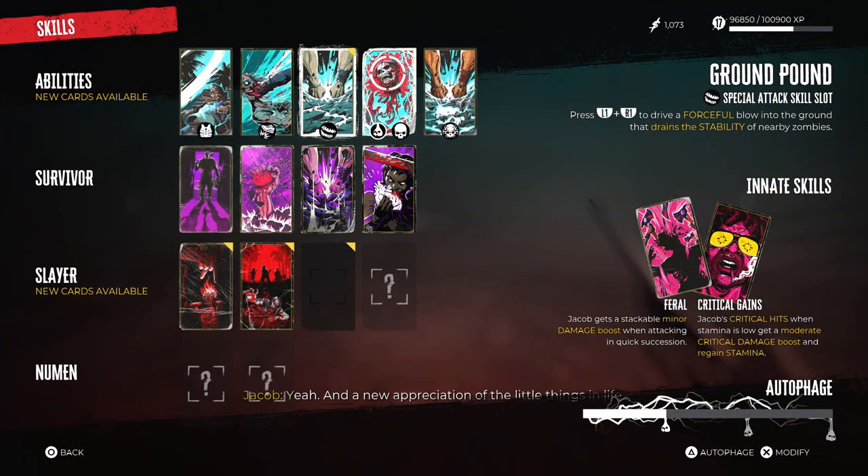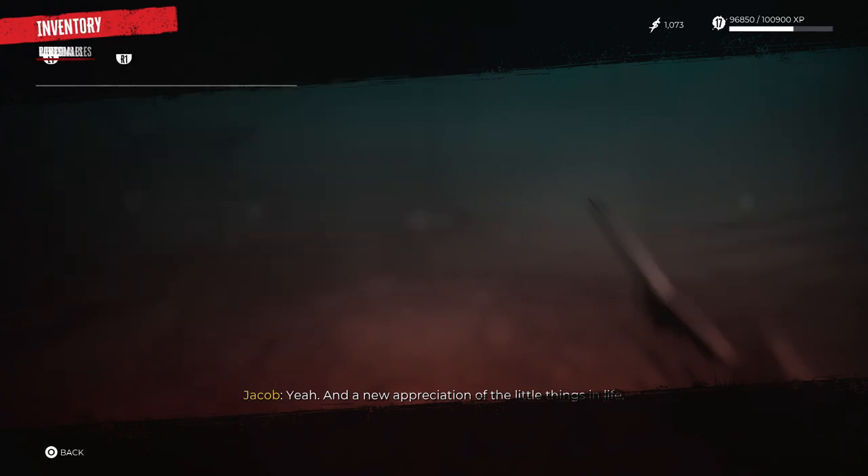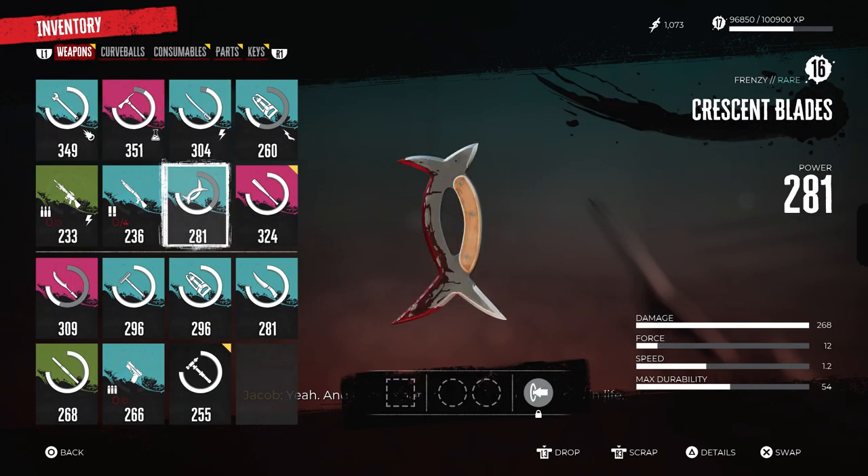I always like to use the ground pound skull card. You press L1 to pound the ground, and if you unlock the one underneath it, it adds more force and makes it more powerful. You can use it every 10 to 15 seconds — very good for knocking enemies over, apart from the big guys, but always good for killing walkers and runners and building up your fury.